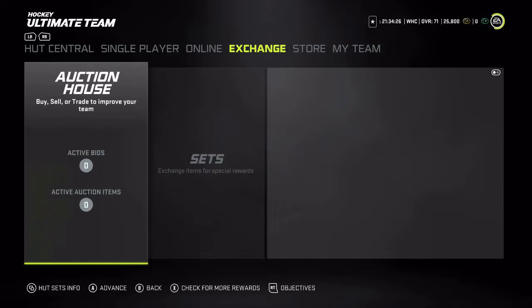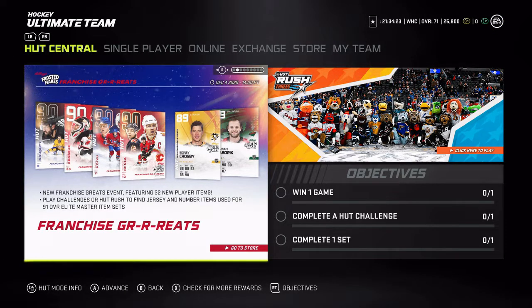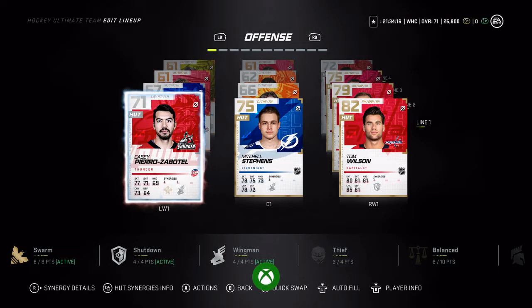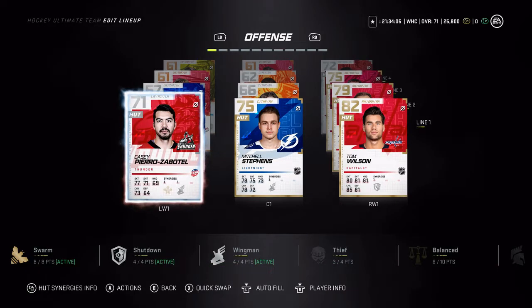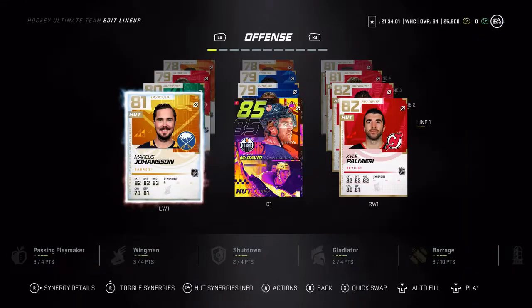So we start with a thousand coins and end with 25,000. Jordan Bennington is our best pull outside of the pre-order cover athlete. Oh look — an achievement: 'Synergized,' for activating a team synergy. I'll just autofill on highest overall for right now.